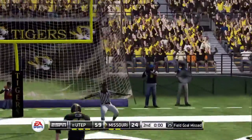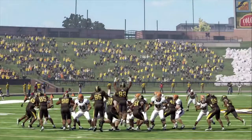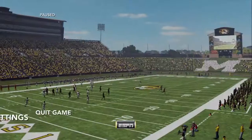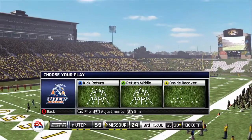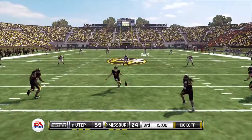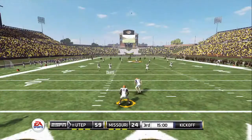No good — he missed it to the right. And that's it for the first half, and this game is getting ugly. The score here in Columbia: UTEP 59, Missouri 24. Missouri will be kicking off, and I hope you're as ready as I am to get this second half underway.